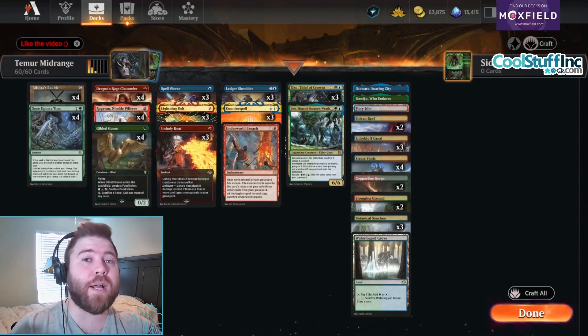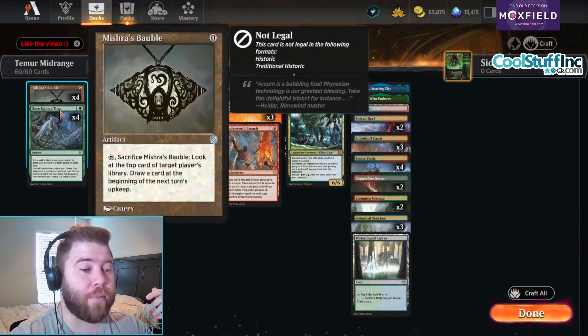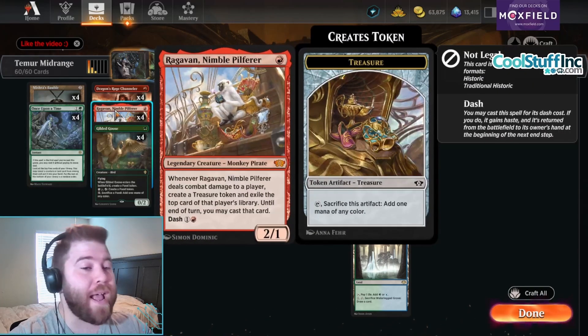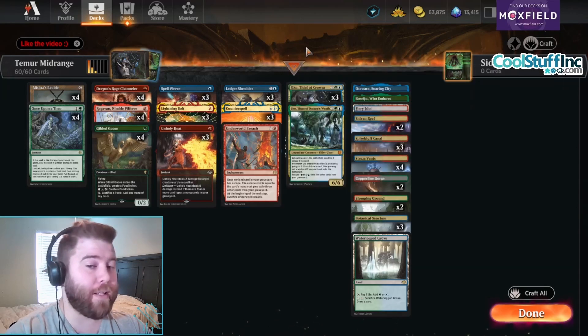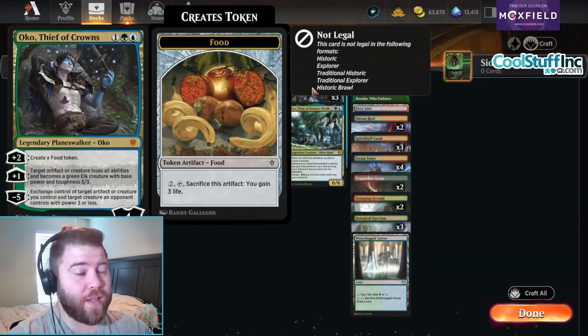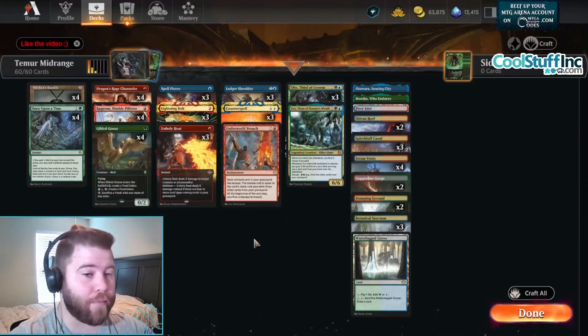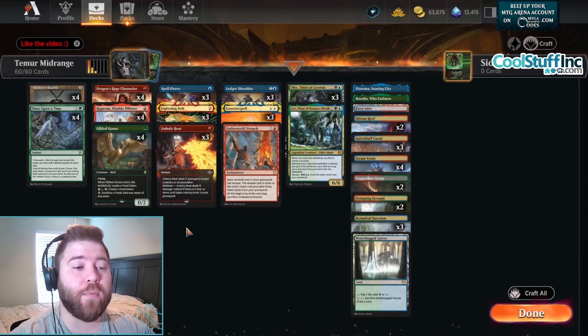We're also going to play a lot of the best cards in the format ourselves. Once Upon a Time, we have Mishra's Bauble, which is a staple in Modern. We have Ragavan, which is banned in Legacy. We also have Underworld Breach, also banned in Legacy. Oko is a crazy card — I love playing with Oko. And then Uro is also a crazy card, banned in Modern, by the way. There are a lot of cards in here that are just banned everywhere, especially on Arena and Historic.